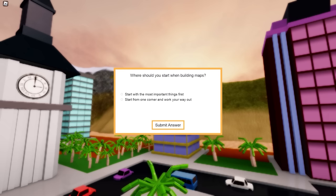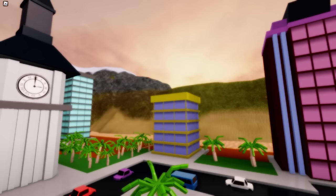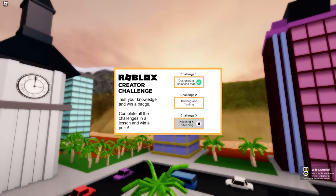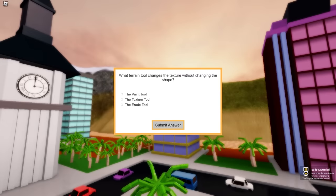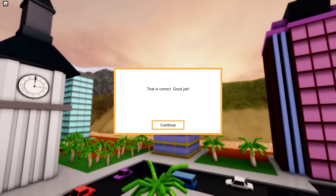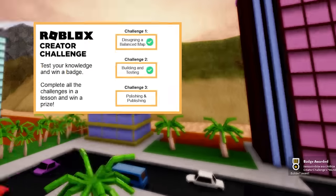Our first challenge is done. The item badges will appear when you finish each challenge. Let's proceed to the next quiz challenge. If you have time, you can also try to remember the answers if you want to learn how to build your own game in Roblox. Second challenge completed — one more set of questions and we're done.